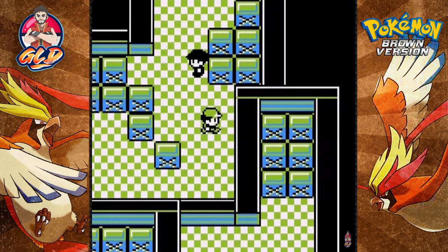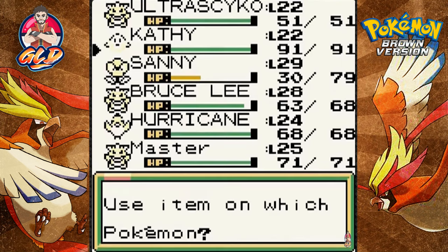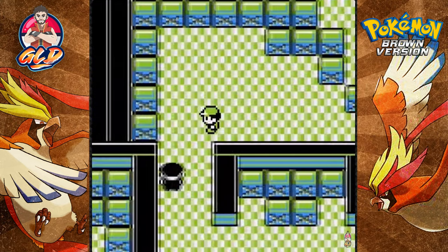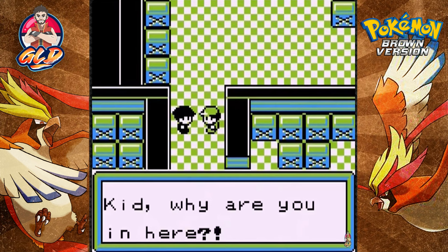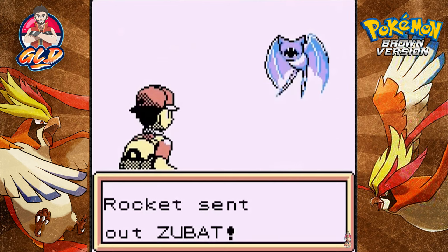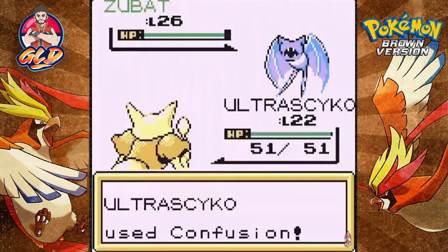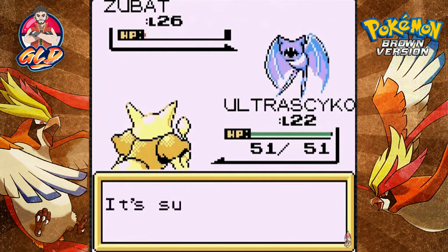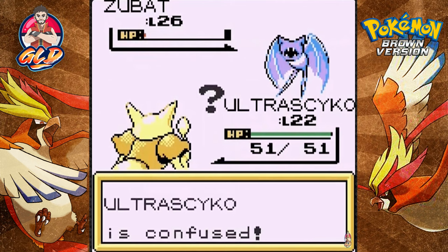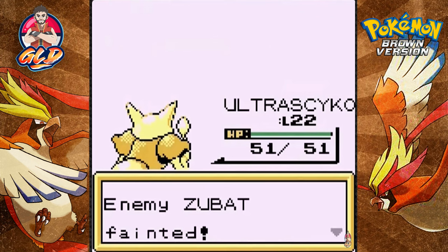There are going to be some more Pokemon trainers here — good thing I've got some super potions. He's coming out with a level 26 Zubat — now we're talking! Let's go confusion attack, nearly defeating Zubat. Here comes a Confuse Ray — I do not like that Confuse Ray. Come on Ultra Psycho — there it is!